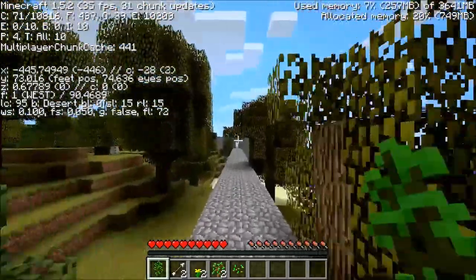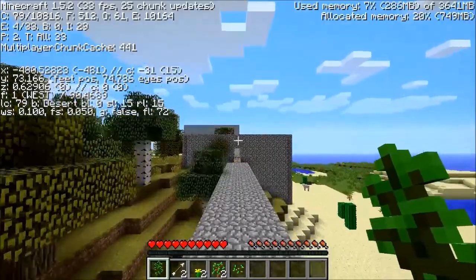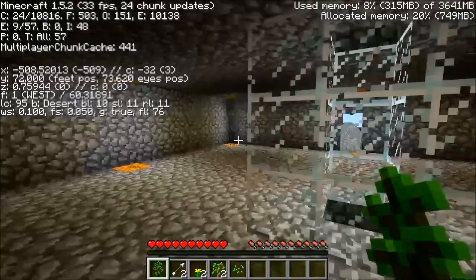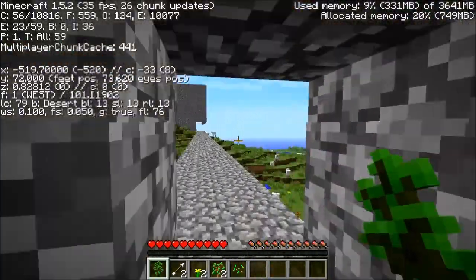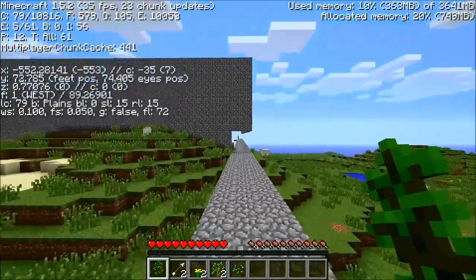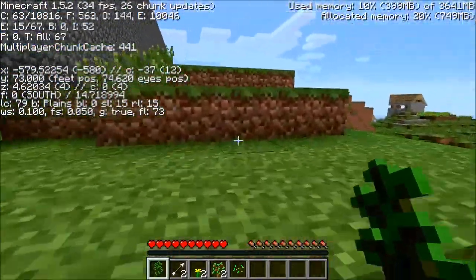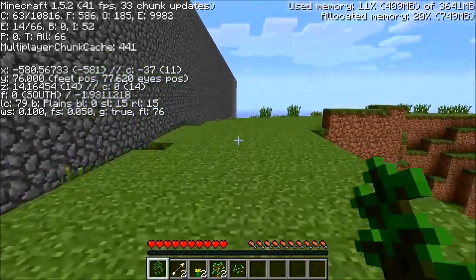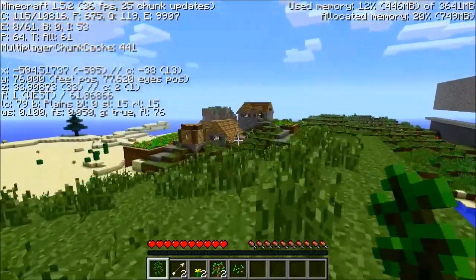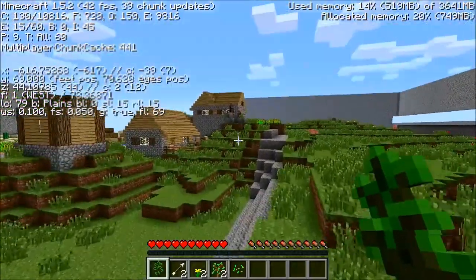We're coming up on the village I captured, and I'm going to build this village out because it's the closest in 1.8 to try and get a cleric who sells Eyes of Ender. 1.8 is the last version they sell Eyes of Ender in, and that'll be useful for capturing strongholds and building Ender chests, which will come much later on — that's all in 1.12.2.